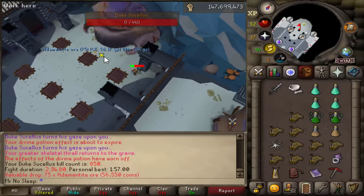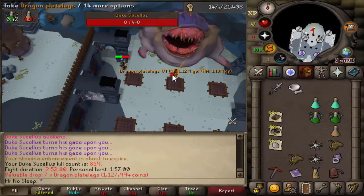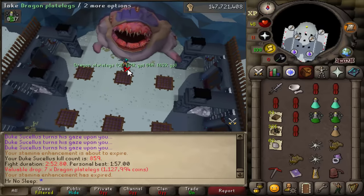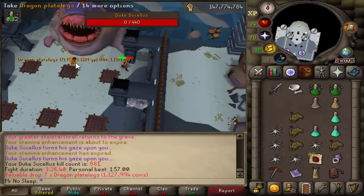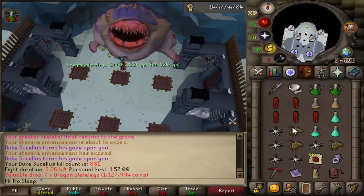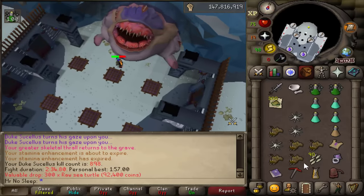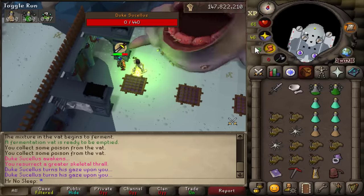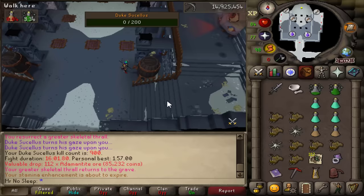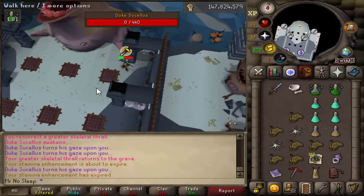It's great fun having multiple accounts going, especially when they're making profit to cover bond prices. Can't believe bonds are 10 mil right now — you pay 9 mil for the bond then another 900k to convert it, so it's painful. That's why we're doing Duke Sucellus: 6 mil an hour according to the wiki. I'd estimate I'm getting about 20 to 25 kills an hour doing it properly. Nowadays I get four to five kill trips and I'm happy with that, using the light bearer in between kills to restore special attack rather than teleporting out after every kill.